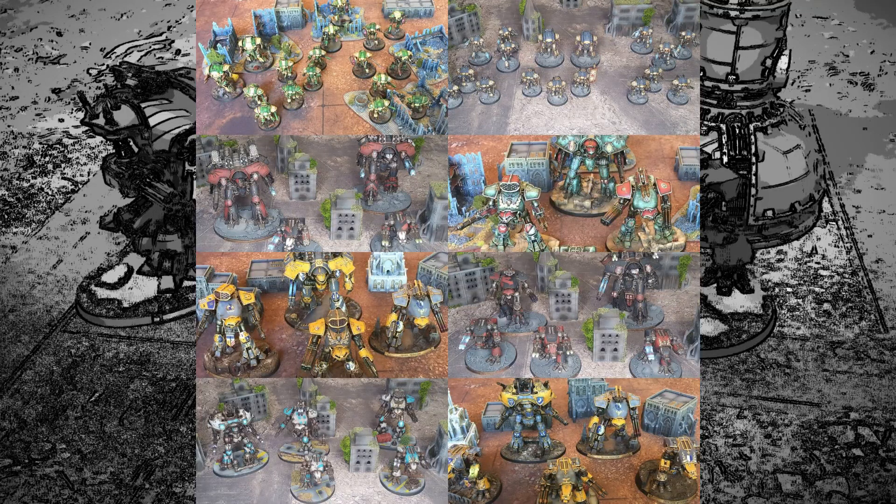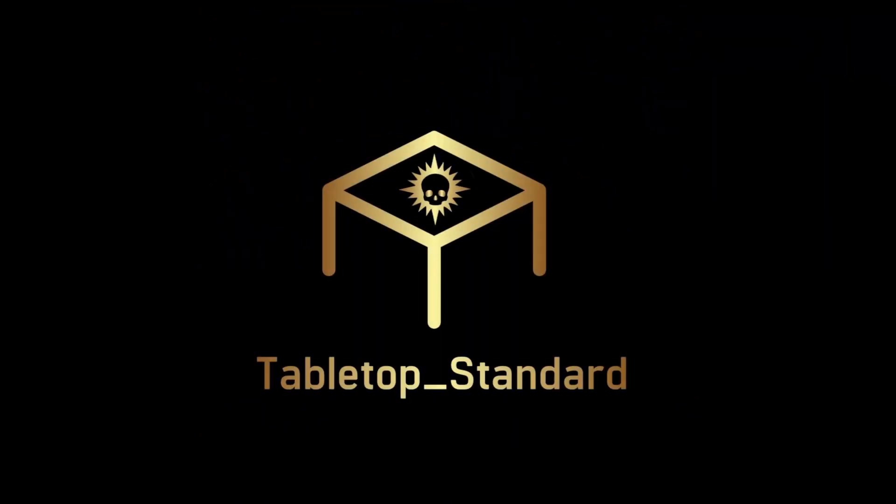So there you have it, Princeps — the starting battle groups for this campaign. If you haven't got it, I do recommend picking up Shadow and Iron — it'll really help with this campaign and it's a great book. We will see you on the battlefields of Crucible Forge for more thrills, spills, and engine kills!